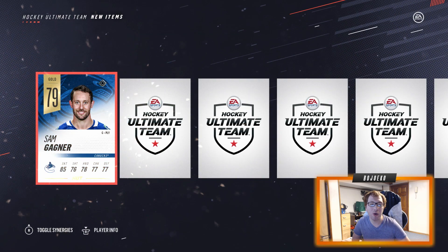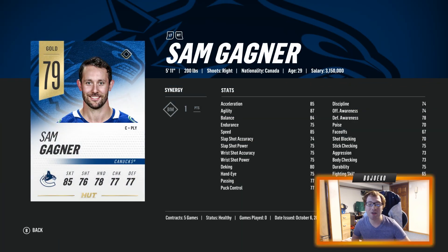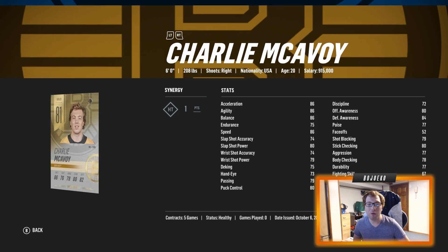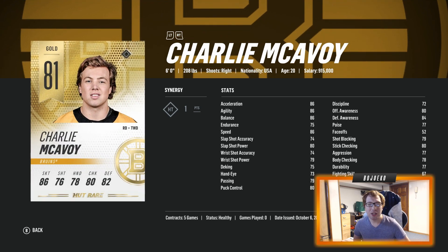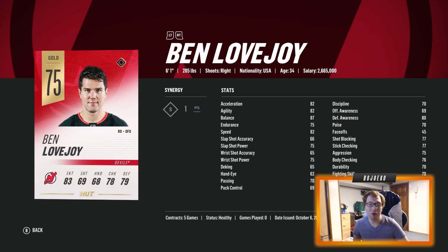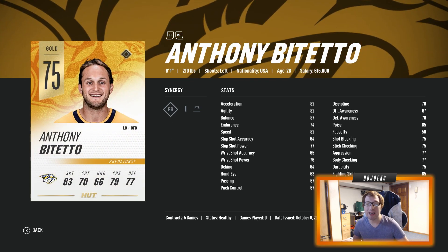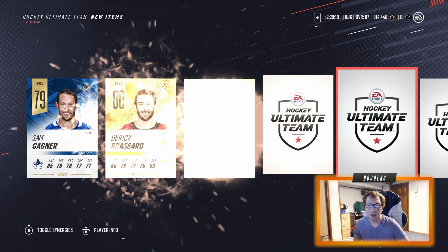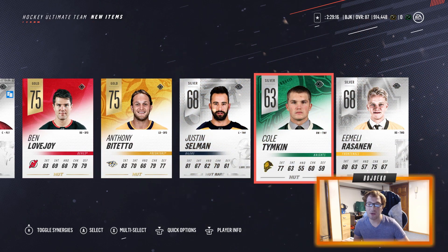For this next pack, one of my personal favorites — the Player Bio pack opening. We let the pack open normally, then hit the player info screen and scroll through all the players. Sam Gagné to start as a gold, Derek Broussard as a gold rare, Tyler Bozak, and Charlie McAvoy — four straight golds, three gold rares. Brandon Christopher, Ben Lovejoy, Anthony Bedette as non-rare golds, and Emil Rasanen as a nice prospect. Three gold rares — not terrible, and they'll definitely help with some sets.